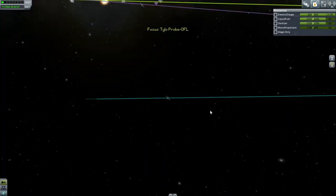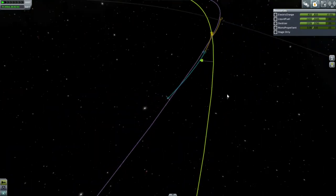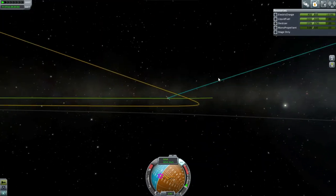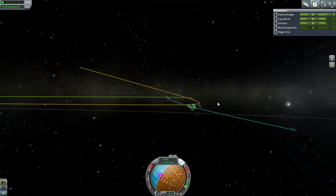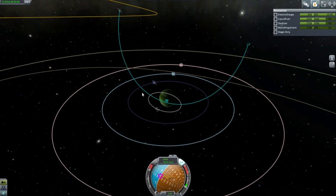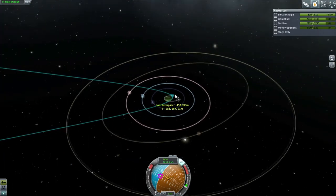So here we go into the Jewel System with the intention of landing on Tylo. We're coming in the right direction. Since this is 0.90, I can still use the KSP aerobraking calculator to see if things work out. The KSP aerobraking calculator says 120,728 meters, which sounds fine to me.